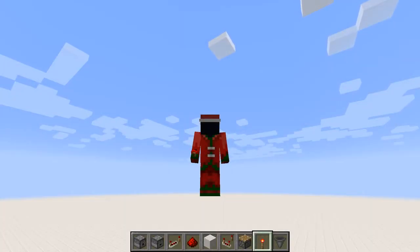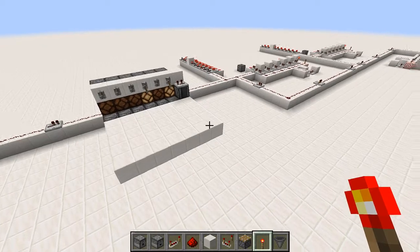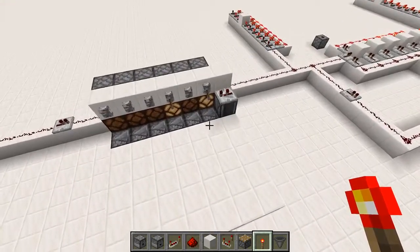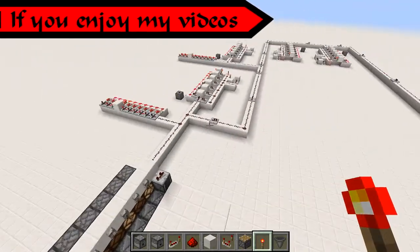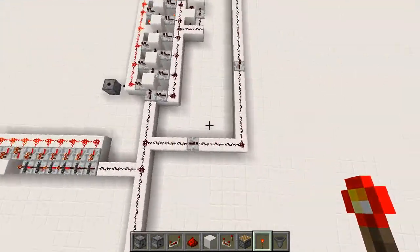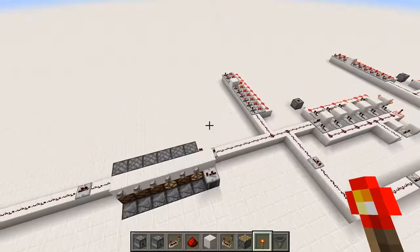Hello everybody, this is Serpent and in this video I'm going to be showing you how to send a signal to one or more of numerous locations through a single wire. This sends a binary code through the single wire and it's got up to 256 outputs. These outputs are expected to be widely spaced, which means you would want only a single wire running between them to save on redstone and construction time.